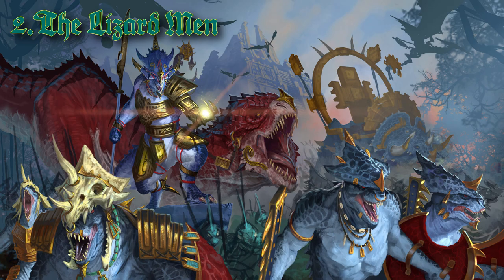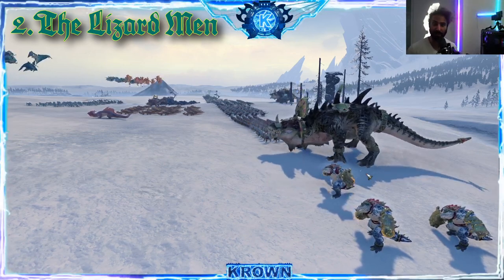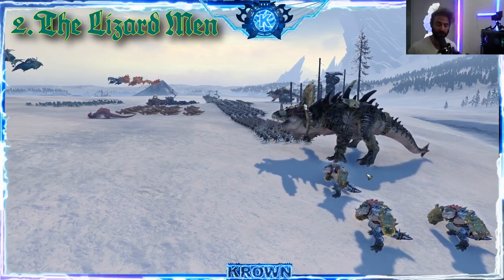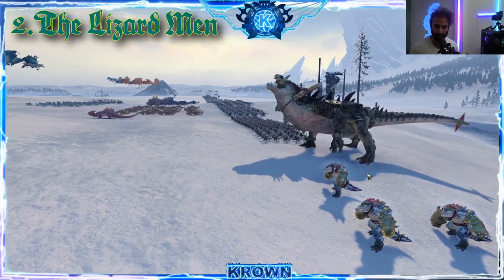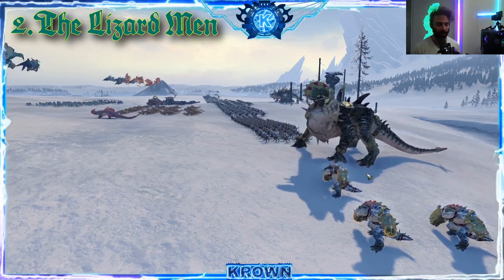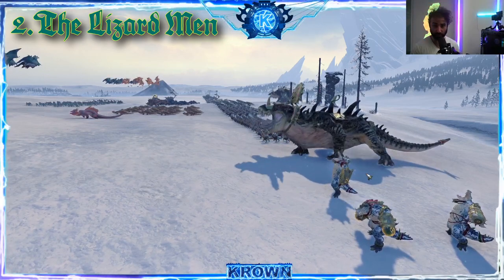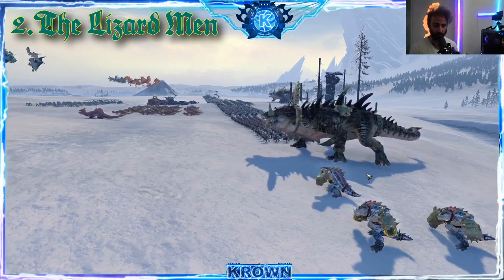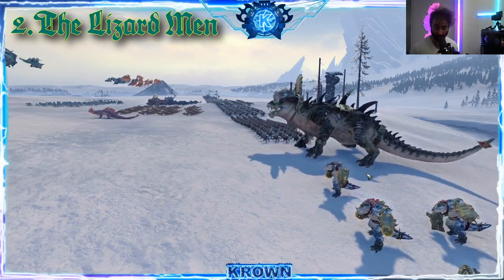Number two: the Lizardmen. The Lizardmen are very unique in the sense that they have very heavy armor right from the start — in kind of the same way that the Dwarves do, but they play a little bit differently. This is more of a rush faction with extremely strong infantry units, supported by some of the strongest monsters in the game as well.